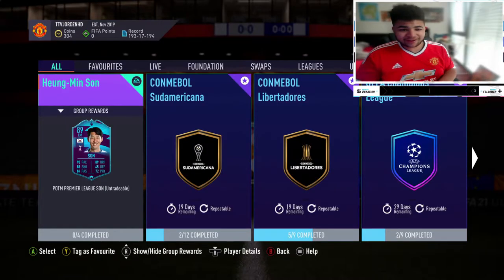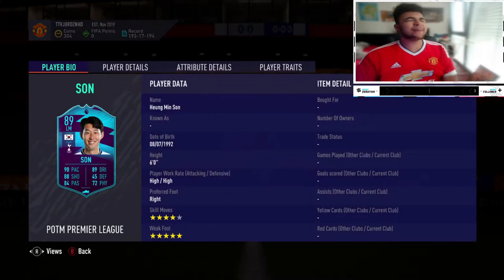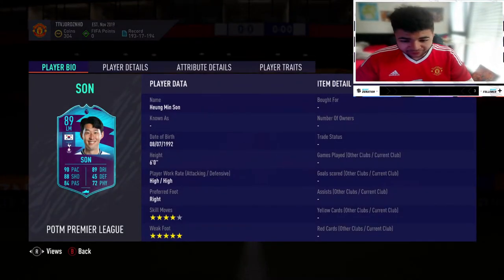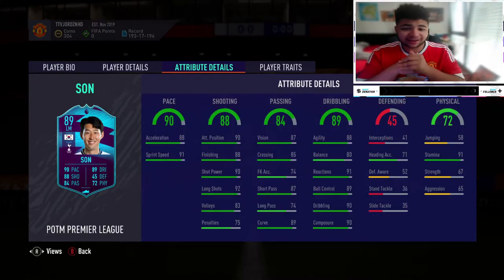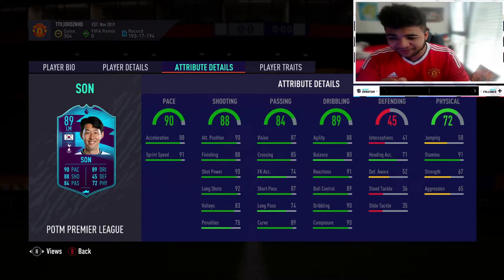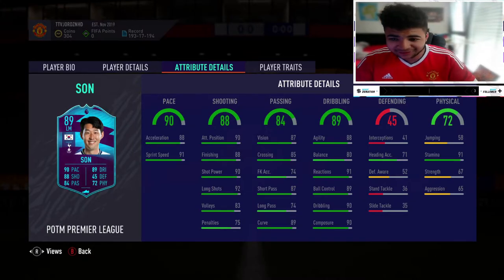Right then guys, as you guys have seen on the screen right now, Hume Mingson, Premier League Player of the Month for October — 4-star skills, 5-star weak foot, high/high work rates. I loved his base card when I tried him, but this card's on another level. Night Composure, 88 Finishing, the pace is there, the agility, the balance, the stamina, the heading — everything is there to make this an insane card.